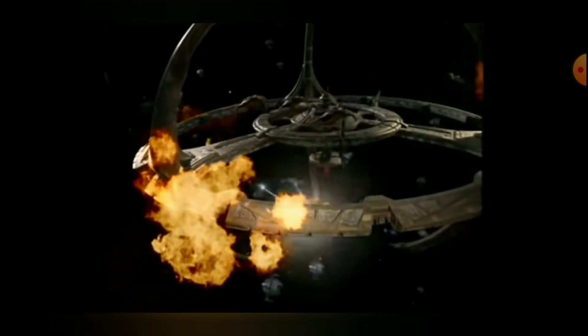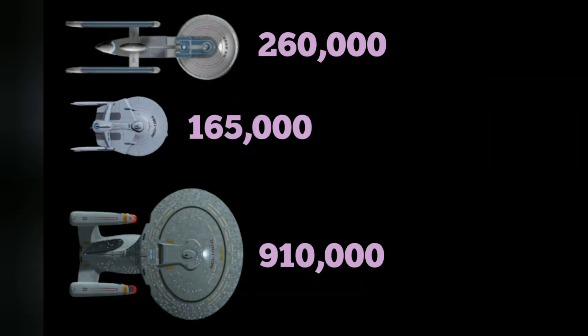I speculate it might have a good firing control system, but I think that's about all it's worth. Next we'll take a look at some of the Federation ships that were in the conflict with the Federation-Klingon War. So we know what the Cardassians were doing — let's look at what the Federation has. The Excelsior is going to be 260,000 terawatts of damage, the Miranda is 165,000, and the Galaxy class is bringing 910,000 terawatts of damage, which is a significant amount. Let's go ahead and look at what weapons are on these ships.